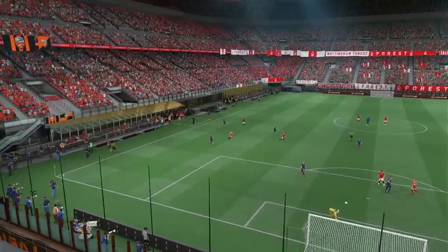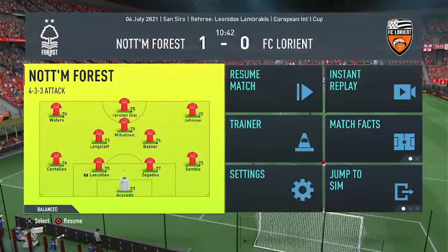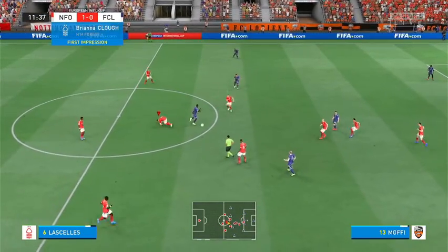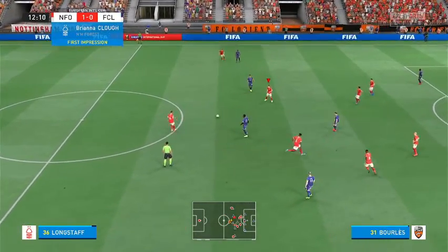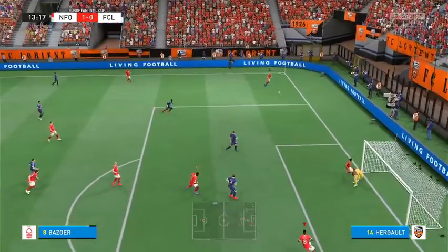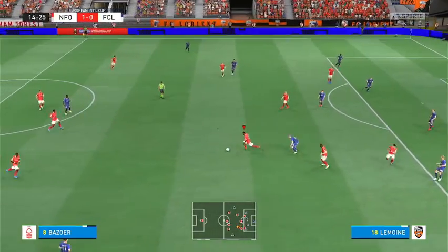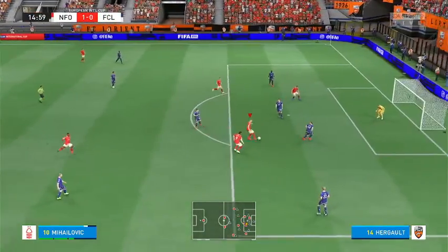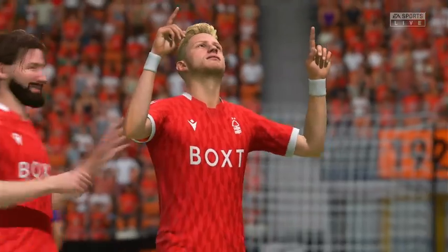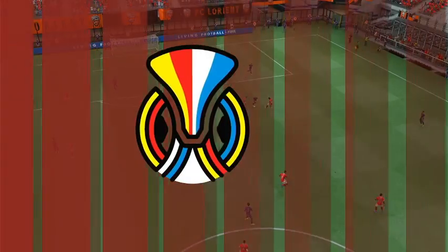Lascelles gets a header on that. Zagadu passes to Sambia. He's crossing it straight to the goalkeeper — he's definitely a work in progress. I wonder if Johnson will do any better. Okay, he got the cross there but nobody was there — that actually wasn't too bad of a cross. Okay, Mihaljevic — he gets on the score sheet! You can see him celebrating with fellow goal scorer Brereton Diaz.